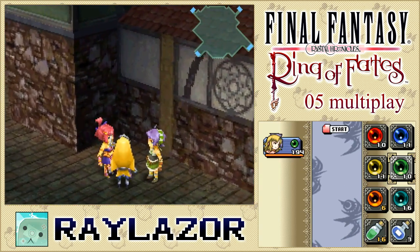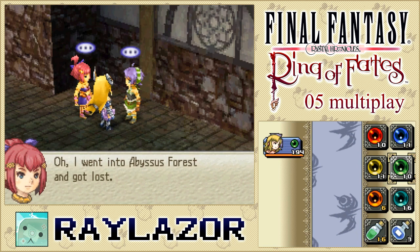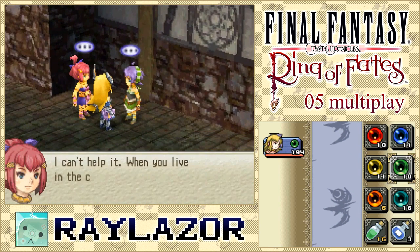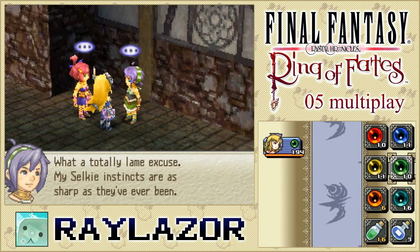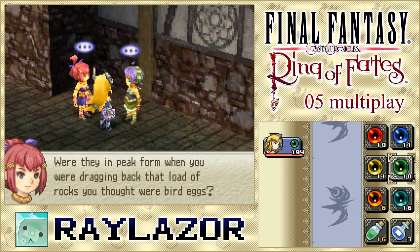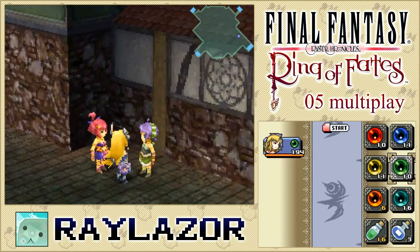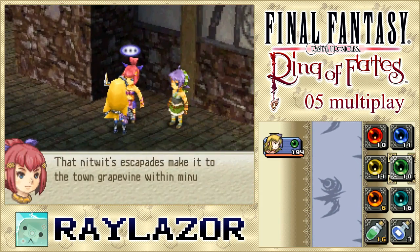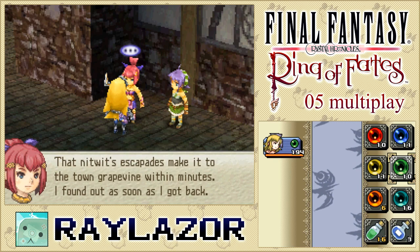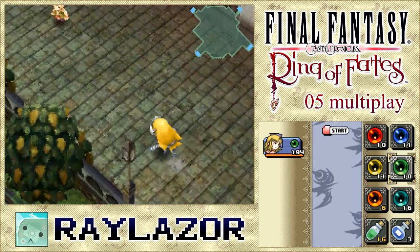We have another Selkie hanging out here. 'I thought I'd never get back.' 'Why, where were you?' 'I went to Abyssus Forest and got lost.' 'You're an embarrassment to Selkies everywhere.' 'I can't help it — when you live in the city your whole life, your instincts get a bit dull.' 'What a lame excuse — my Selkie instincts have always been sharp.' 'Were they sharp when you were dragging back that load of rocks you thought were bird eggs?' If we talk to the sharp Selkie girl, she reveals that nitwit's escapades make it to the town grapevine within minutes.